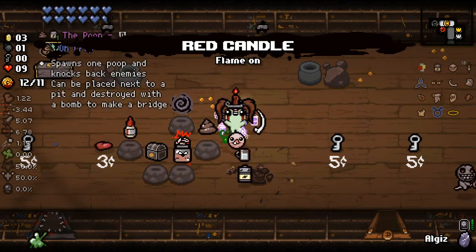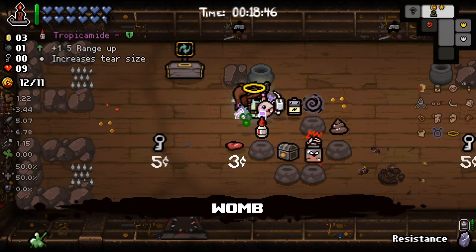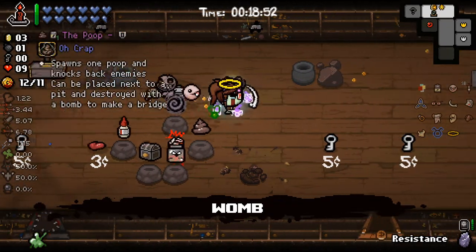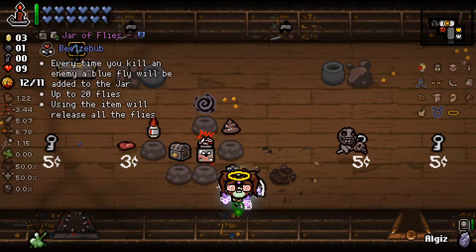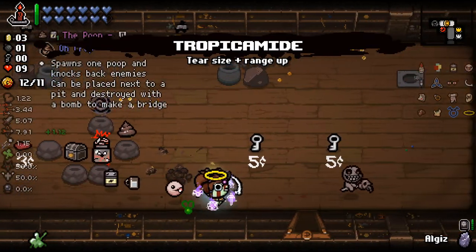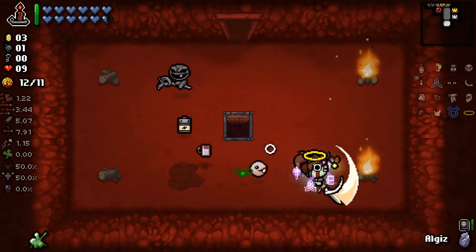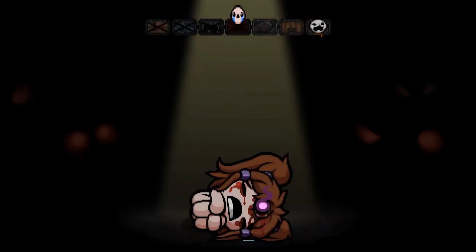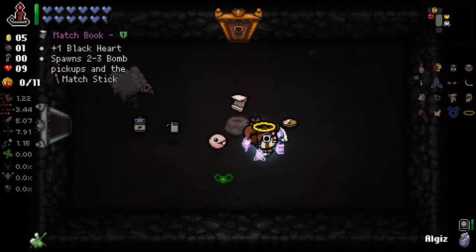The downside is if I use the Void on this then I lose my flame because I don't have a place to put it, which is a little annoying. I'm just gonna take it and move on. This is a bit of a mess but we have a lot of health, so health wise we're gonna be okay. We have one more floor with item rooms. We still have our sword, so if we can get a free item or trinket that'd be nice. That's a black heart and some bombs.